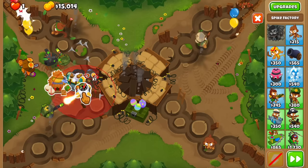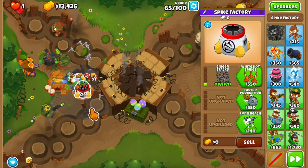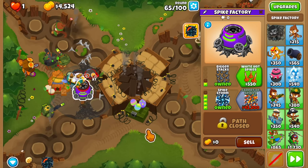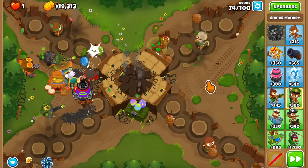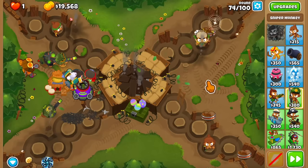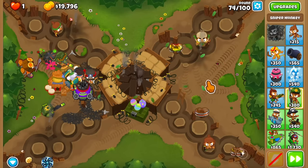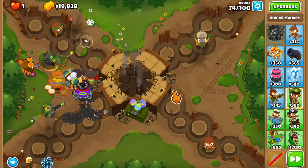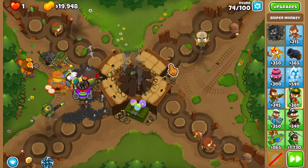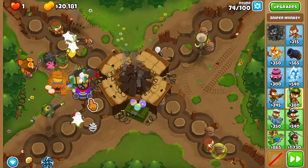Let me have the Spike Factory like this. I want it under the range of a Discount Village but dropping spikes on both tracks. Let's start with just a spike storm, and then we'll see where we are with the carpet of spikes. So far so good — not that many problems in these rounds. Some of them have been kind of close but nothing has leaked so far.